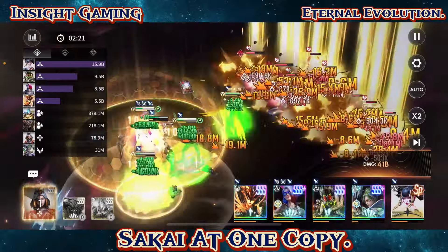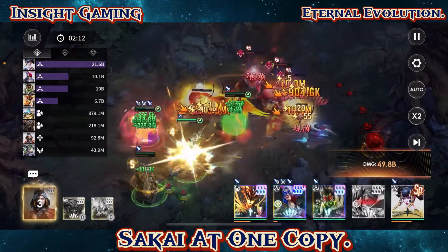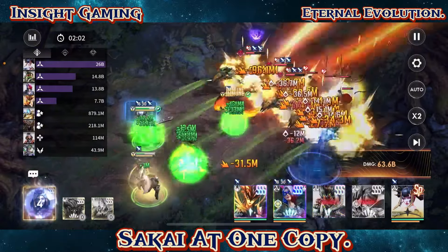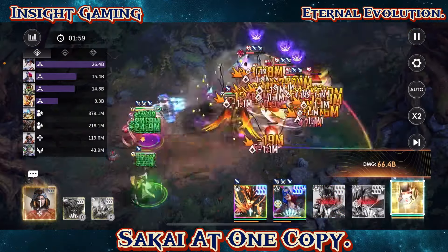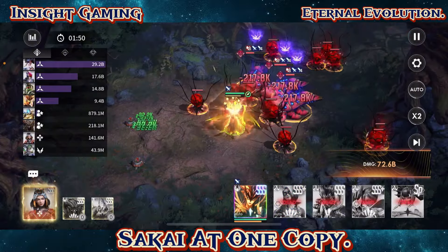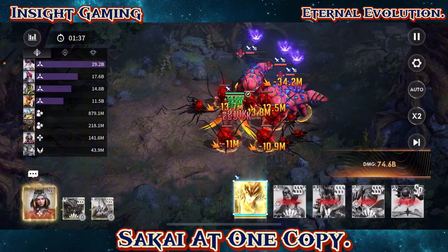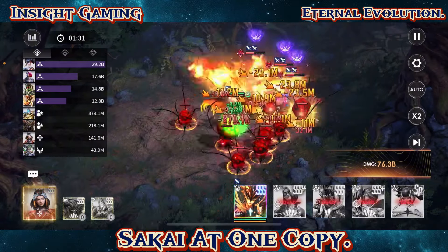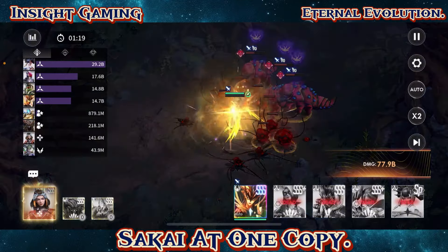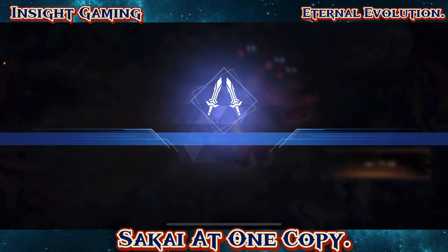She's out-DPS-ing Ravenna right now. Miranda, stay alive — the longer she stays alive the better our survivability. There goes Miranda, and now it gets a little scary without that additional layer of protection. Skino is dead too. This is when the team starts to fall apart. But she out-DPS-ed Ravenna, even with those laser beams coming down doing a lot of damage. Ravenna ends up dying but Donix survives the whole thing — she's just so tanky. Good numbers there for one copy.